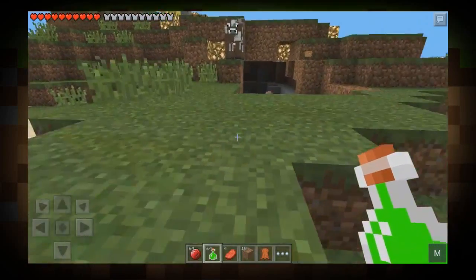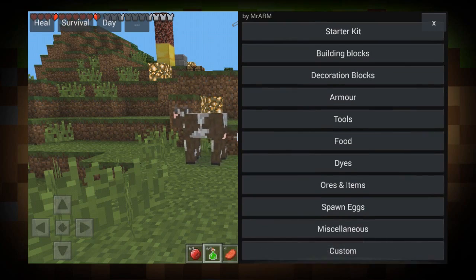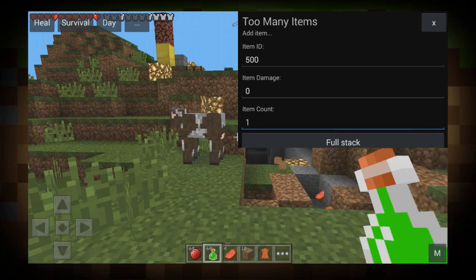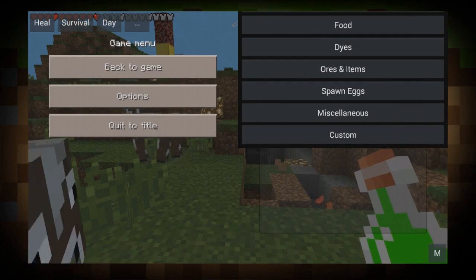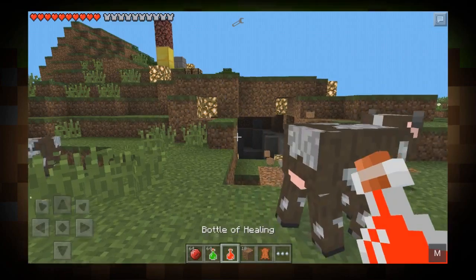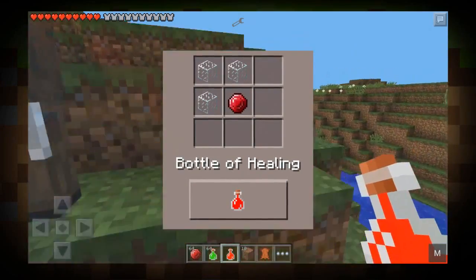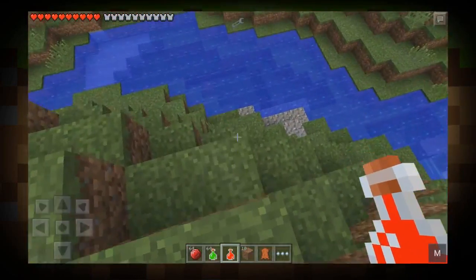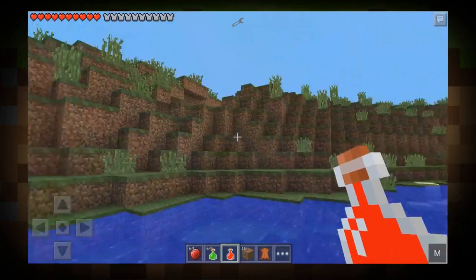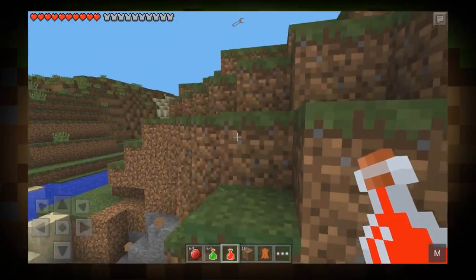So moving on — the next item we had to show you guys was the potion of healing. The ID number is 500. When we add it to our inventory, we get it. This is a bottle of healing. It's pretty great, it's crafted pretty simply, and it just heals you. I don't need to be healed right now, so I'm going to jump off this mountain. I healed instantly. So it heals you — just letting you know.